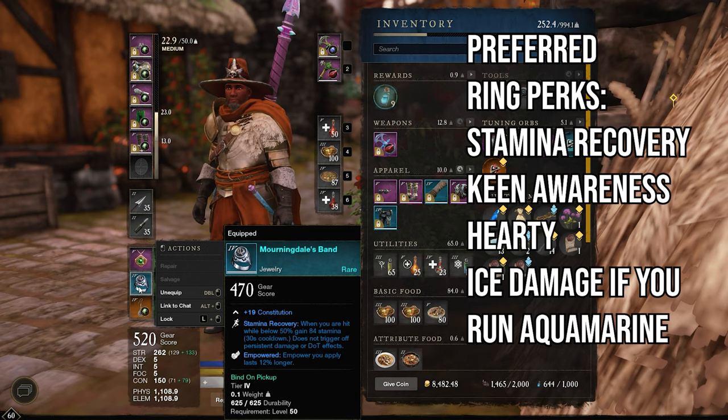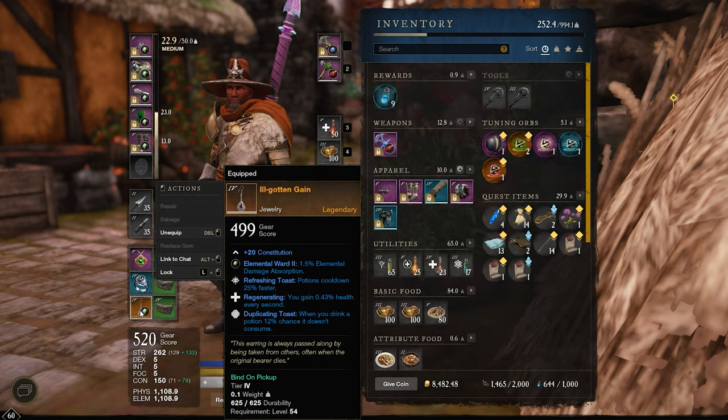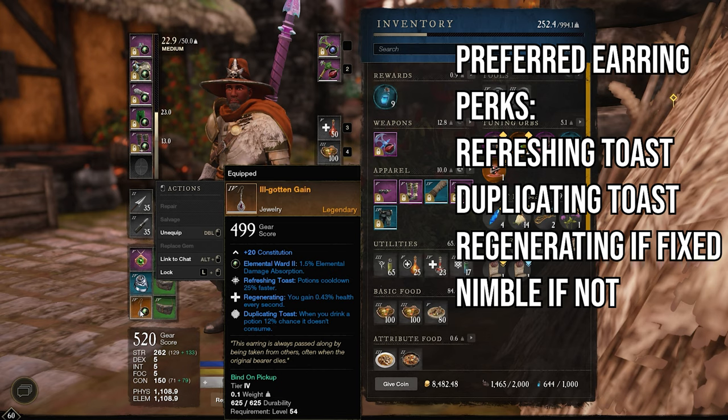It may be hardy but I haven't had the chance to play around with more max stamina. For my earrings, I have Ill-Gotten Gains — a drop from a corrupted miner in Eden Grove — with Constitution, Refreshing Toast, and Duplicating Toast. Regenerating is great but it's buggy and doesn't work all the time. These are my ideal perks. You can sub in Refreshing for Duplicating Toast, and whenever Regenerating gets fixed it'll be hard for me to take these perks off.